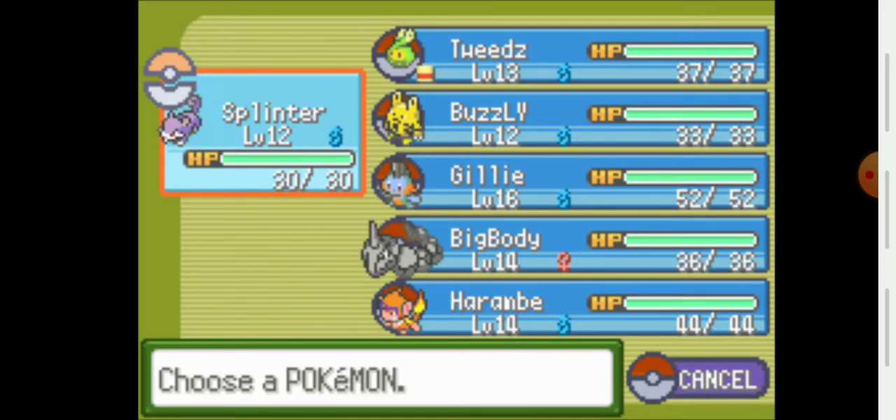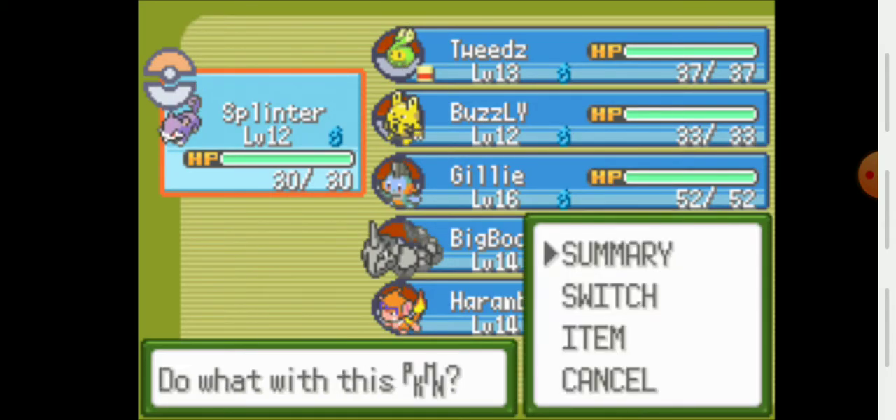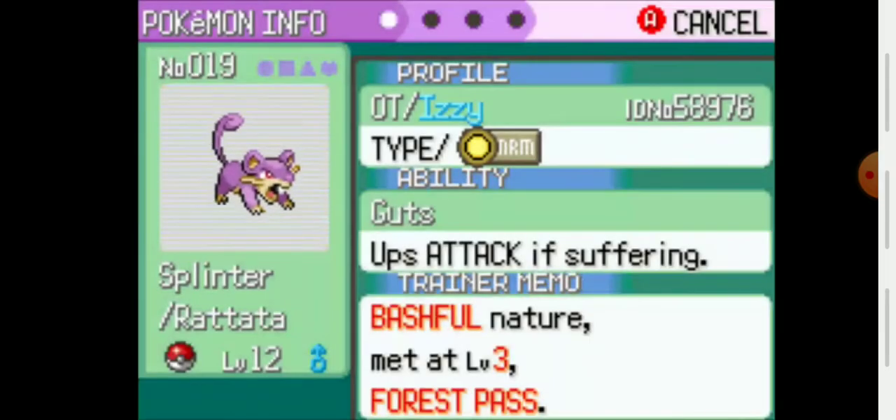So I don't want to go into this gym bright-eyed and bushy-tailed expecting to just blow through it. That could very well be the possible outcome, but I don't want to lose the Nuzlocke before I even really get a chance to get it started. But anyway, let's do a quick team recap because there have been some changes since the last time I played.